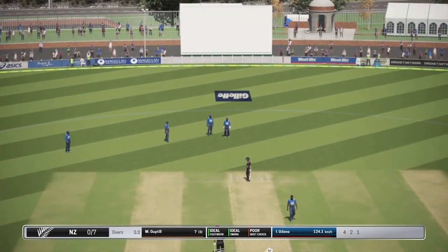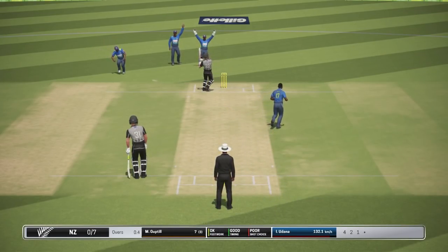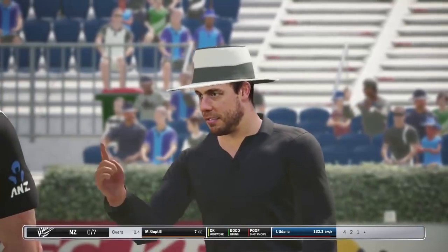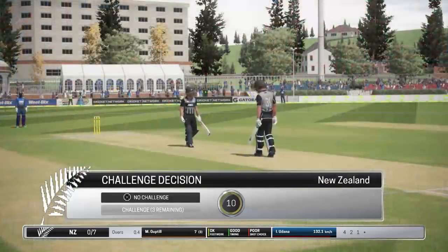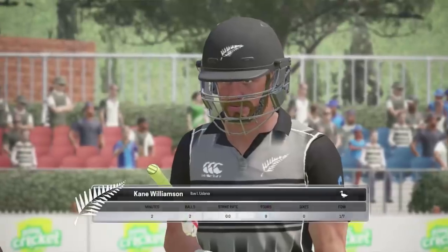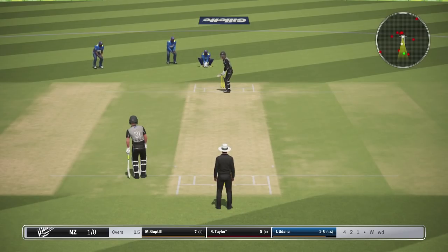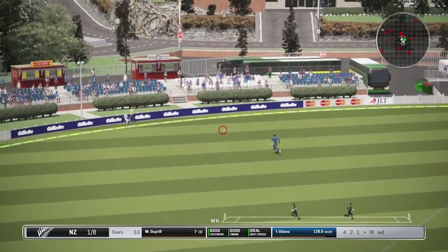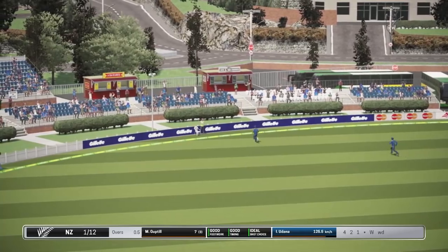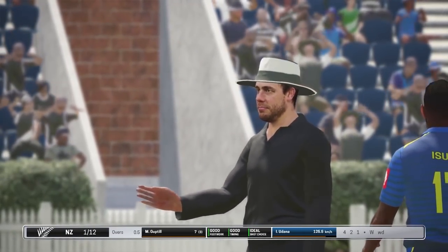That ball did not bounce at all. Kane Williamson goes - absolutely plum. Ross Taylor and Guptill here trying to probably get about a 20-plus score. It's generally the ideal scenario for teams, as this one goes away to the boundary. 12 off the opening over, but there's a wicket in it, making it very interesting.